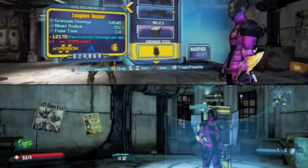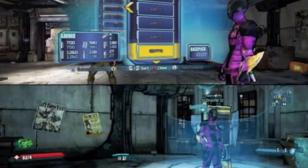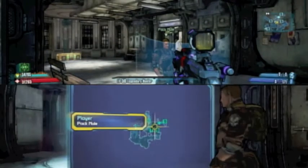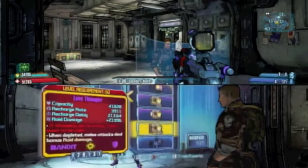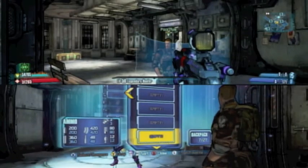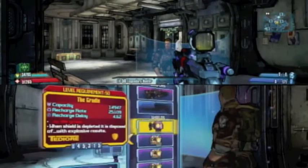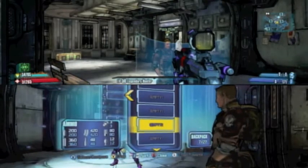Now if you're going to do a mass drop, like dump your whole inventory for somebody, I definitely recommend sticking with the standard duplication glitch. But what I've done here is I've created a mule character. And if you're not big into farming and raiding and looting, you may not know what a mule is, but basically I created an offline account and created a character whose sole purpose is to carry my stuff. That is a mule, that's what they do.